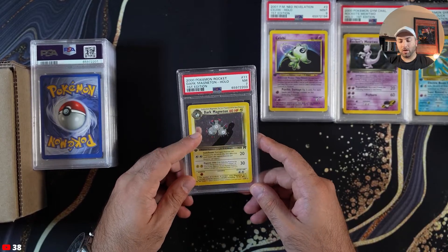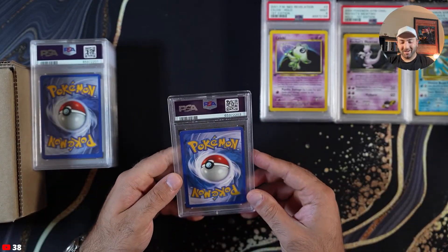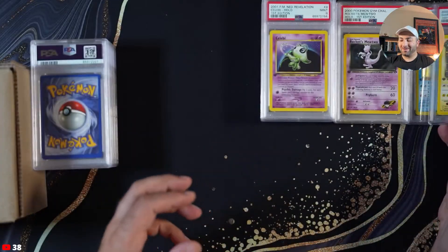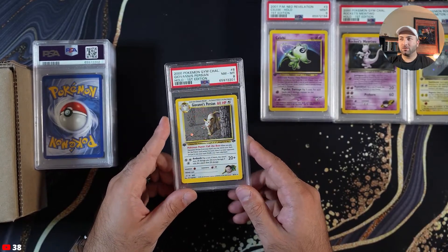Dark Magneton — this one had a couple of print lines, I remember, but I was expecting like a nine on this because the only issue is this white spot there, so that's kind of disheartening. Giovanni's Persian, PSA 8.